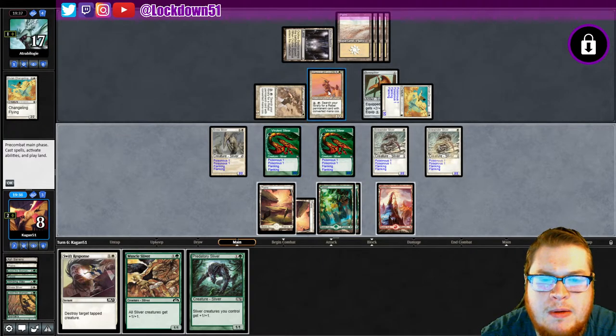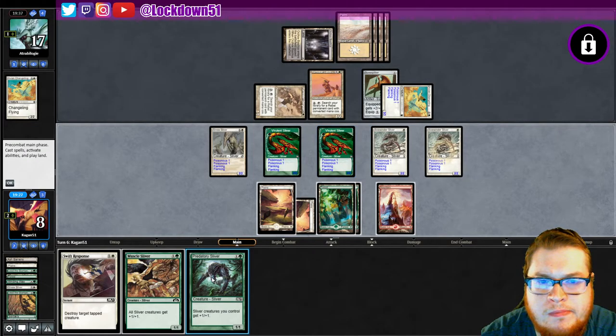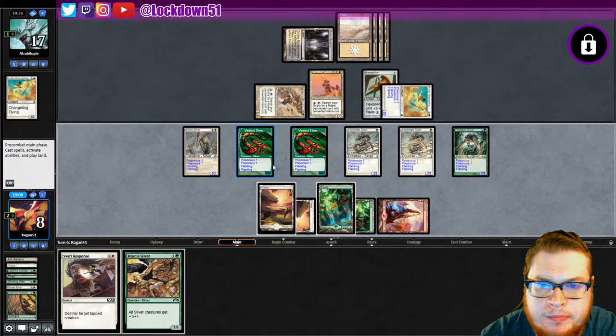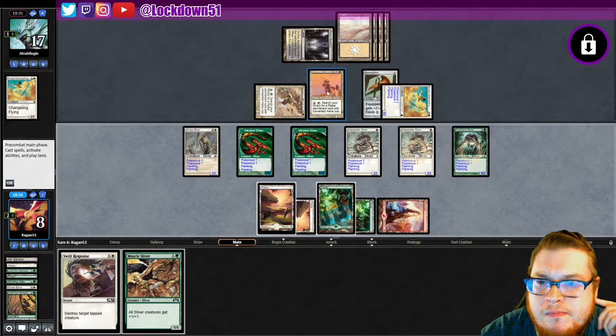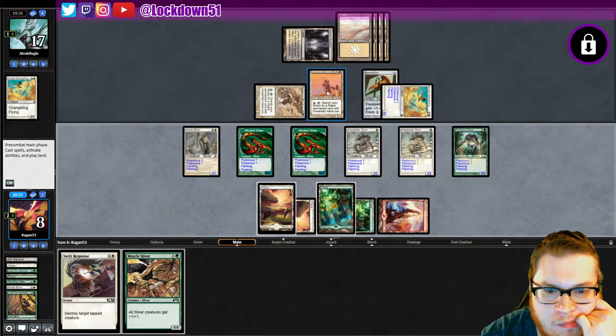Let me think about this — they tap him, they have one blocker. We're not quite there. We can at least play him out. I think we're just gonna die — we're gonna die in the air. So I guess we have to hold up Swift Response just to kill one of their changelings so we don't die instantaneously. But do we swing in?